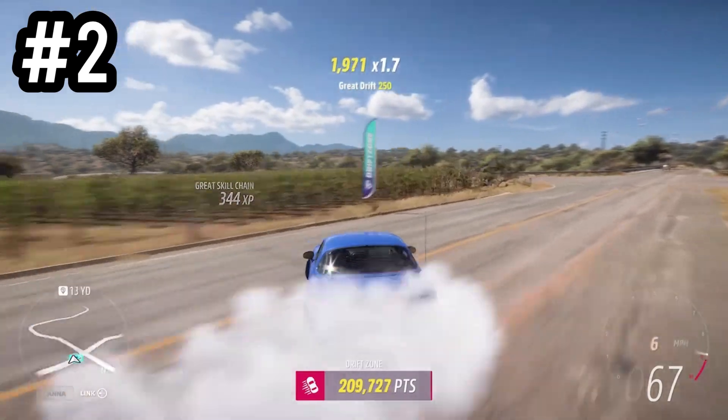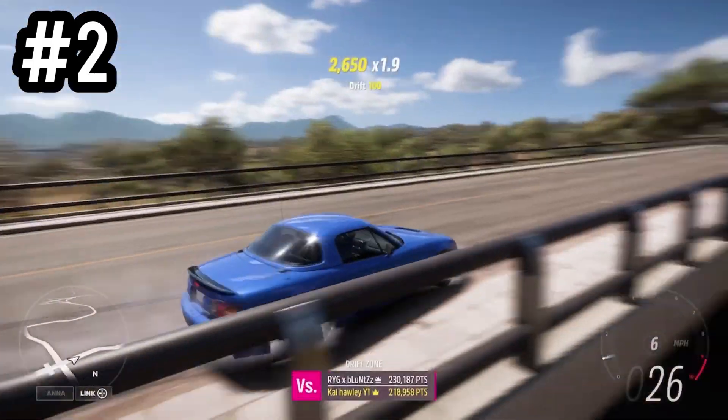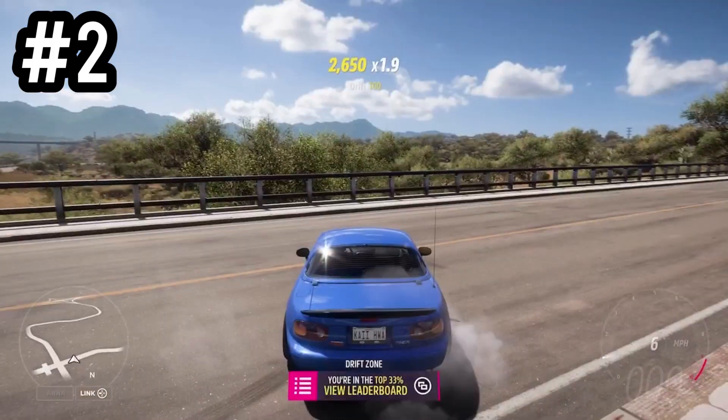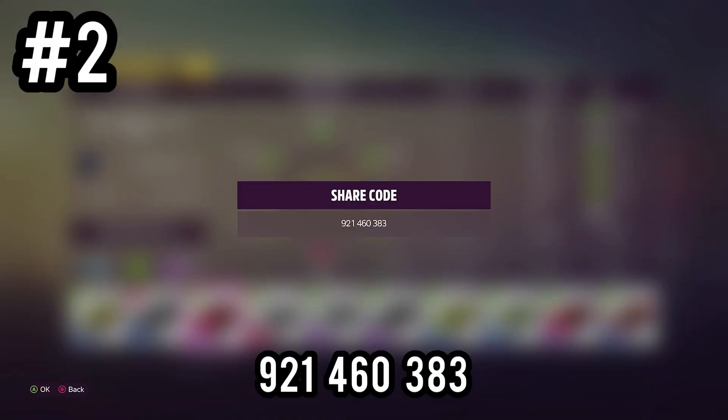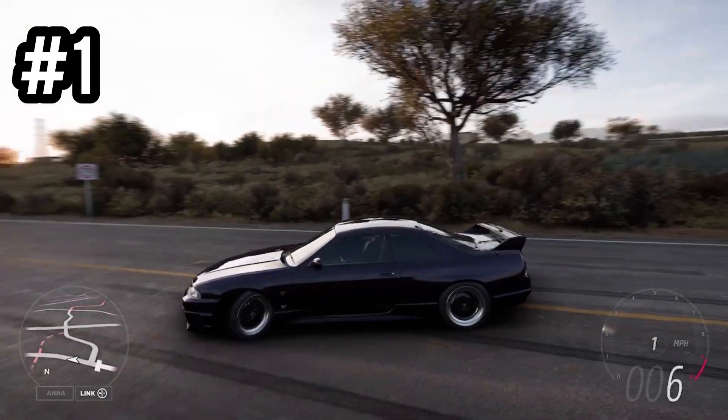The Mazda Miata does rack up a fairly decent amount of points at the end, and it's just a really fun little car that drifts around pretty much every corner at a decent angle. The share code is on screen right now and I would highly recommend you give this one a try.